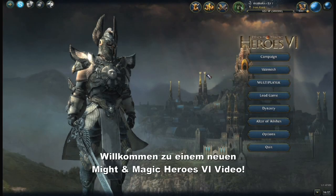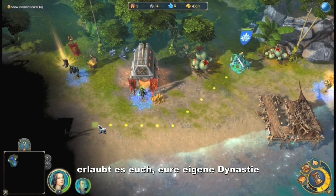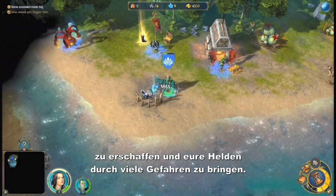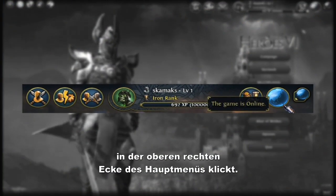Hello Heroes! Welcome to this video from Might and Magic Heroes 6. With the online dynasty system offered by Conflux, you will be able to build your own dynasty and lead your heroes through many dangers. You can open your dynasty window by clicking on your dynasty portrait in the upper right part of the main menu.